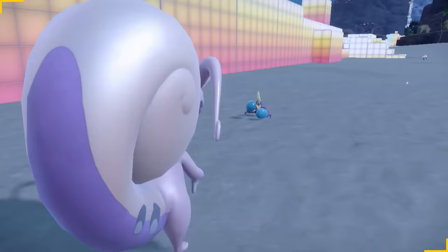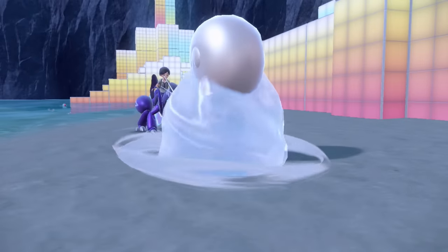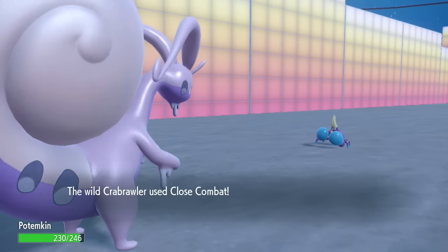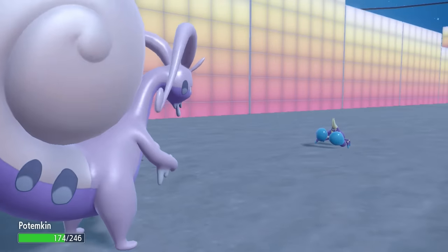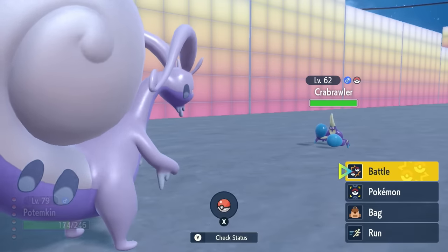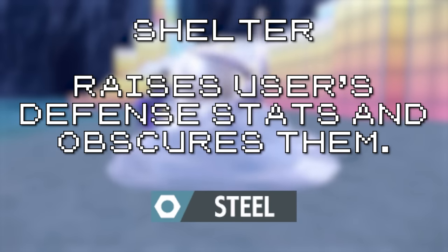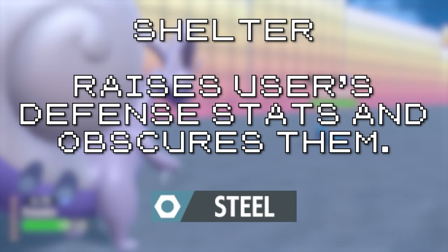Shelter is yet another move that isn't outright terrible, but there's seriously no purpose in running it over another move. Shelter was introduced in Generation 8's Pokémon Legends: Arceus, a game with a very different battle system than traditional Pokémon games. Due to this, many of the moves in this game had to be toned down or changed to be translated to Scarlet and Violet. Originally, Shelter was the signature move of the Hisuian Goodra line, which would increase its defenses while obscuring it and making attacks on Goodra less likely to hit — a pretty busted move, despite stat changes not being permanent in Legends: Arceus' battle system.